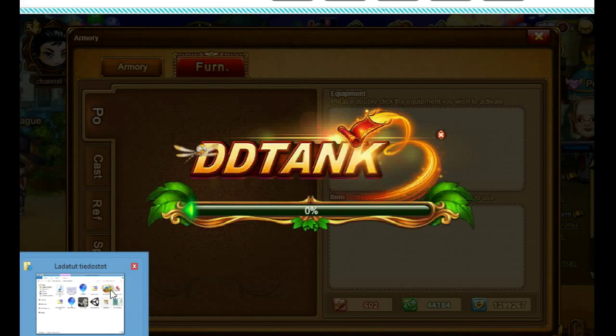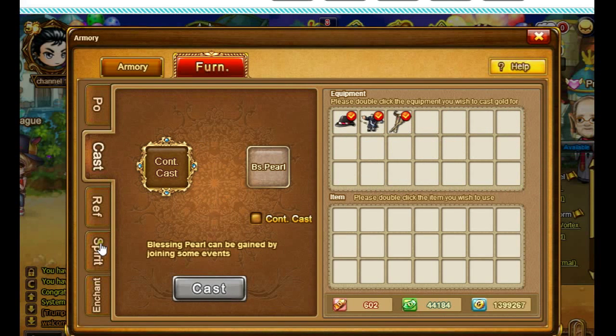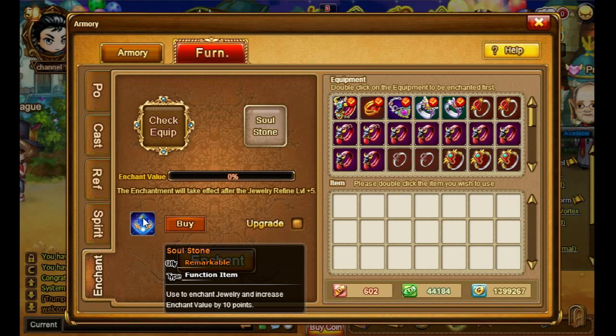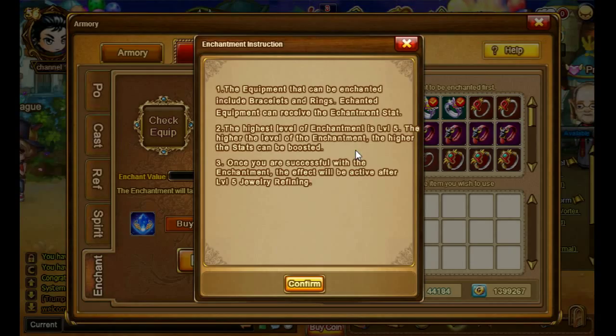Since we're in the Armory, let's go to Furniture. There's something that's new in the Ancient section. You get Soul Storms that you can use to enchant your jewelry and increase enchant value by 10 points. The equipment that can be enchanted includes bracelets and rings. The highest level of enchantment is level 5 — the higher the enchantment level, the higher the stat boost. Once successful with an enchantment, the effect will be active after level 5 Chivalry refining.